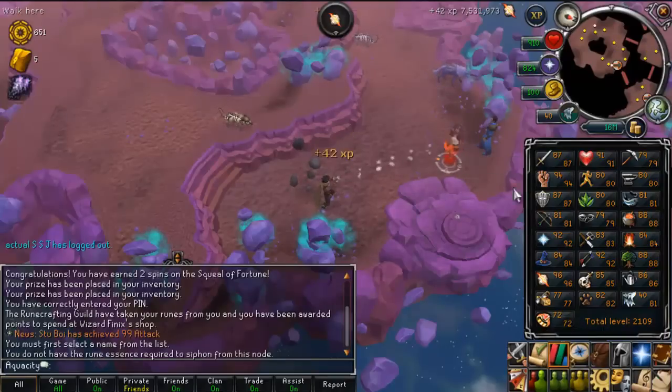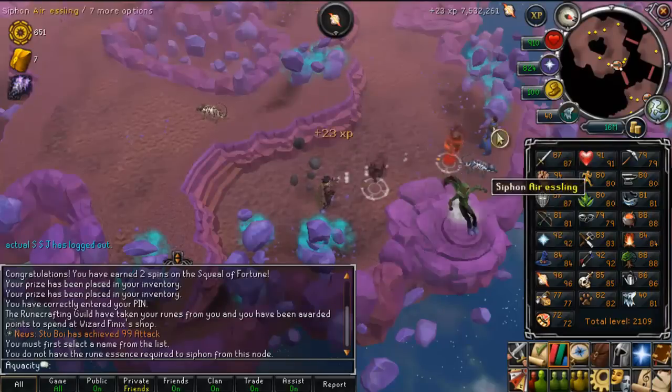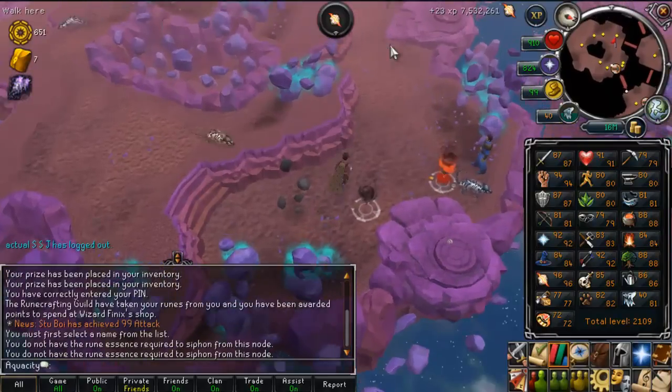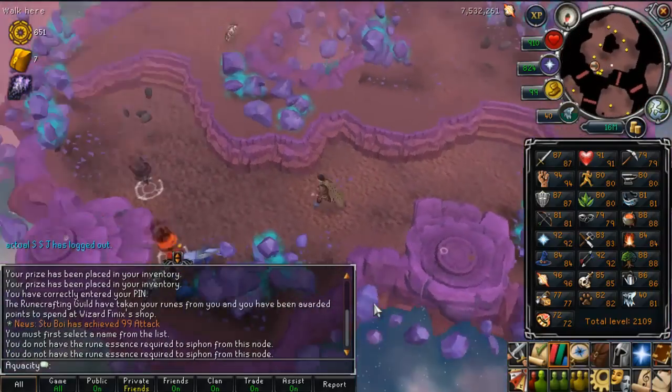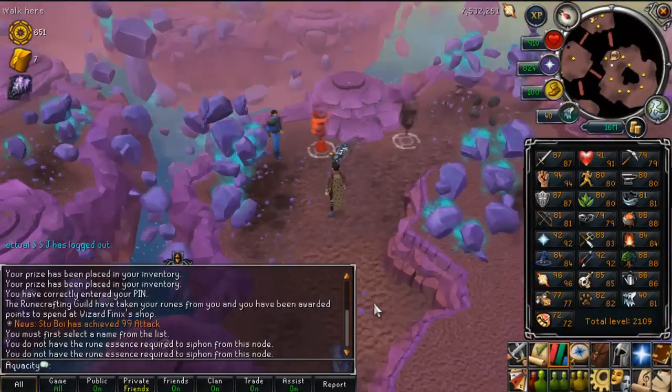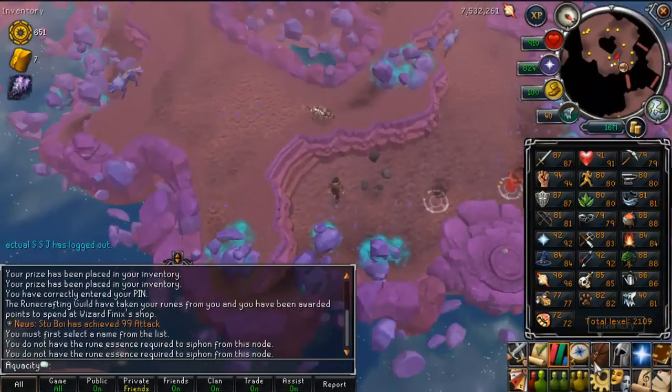What I wanted to talk about was Runespan in general. People asked what my method was, and what I found to be the best is to camp an island with the highest soul-wraith or soul-hound that you can manage. For me it's soul-wraiths. You have two neighboring islands, and when nodes appear you go to those islands and siphon the nodes instead of the soul-wraiths.